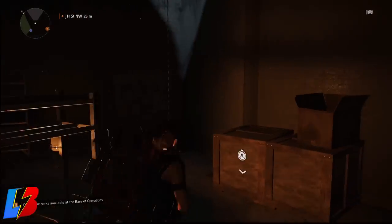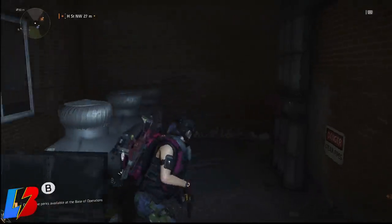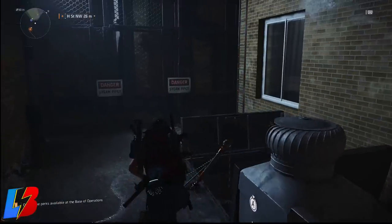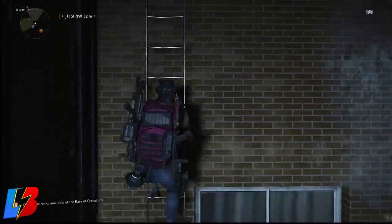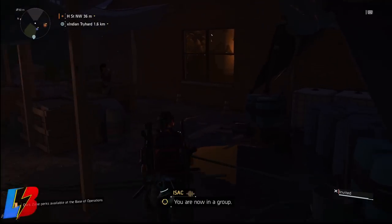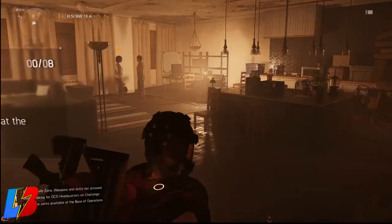The mission is given by two ladies who are chilling in an apartment. Once you talk to them, they'll award you a mission where you have to clear out a couple of Hyenas and save some people from a locked basement. Head over to the mission location, clear all the Hyenas in the area, and then free a couple of prisoners who are locked in a cage.